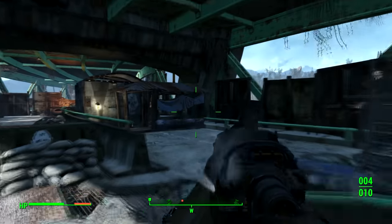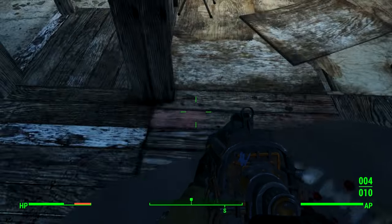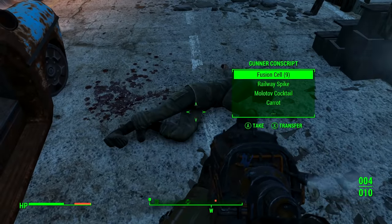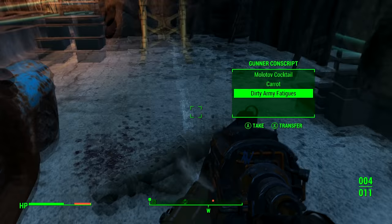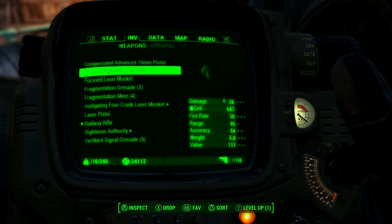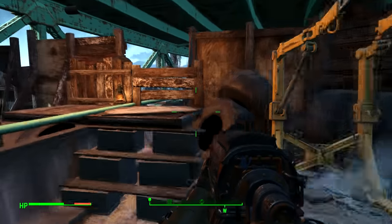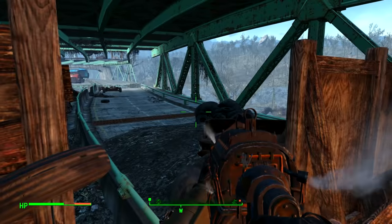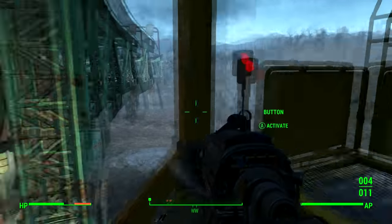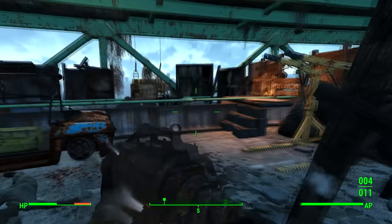One shot and it's dead. This is actually a pretty good place to get laser rifles as well because all these guys are holding them. This guy has railway spikes and a focus laser rifle — it's actually a pretty good gun. It's a laser rifle with increased fire rate, like a rapid fire one, which is pretty good but it does go through ammo very quickly. The sniper should be somewhere around here — there he is.